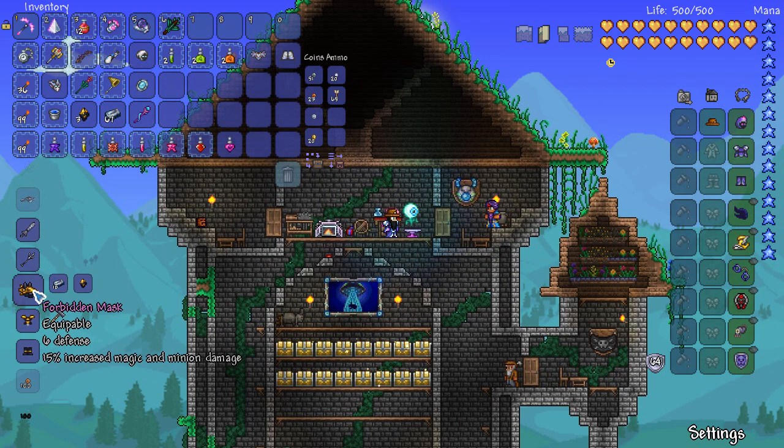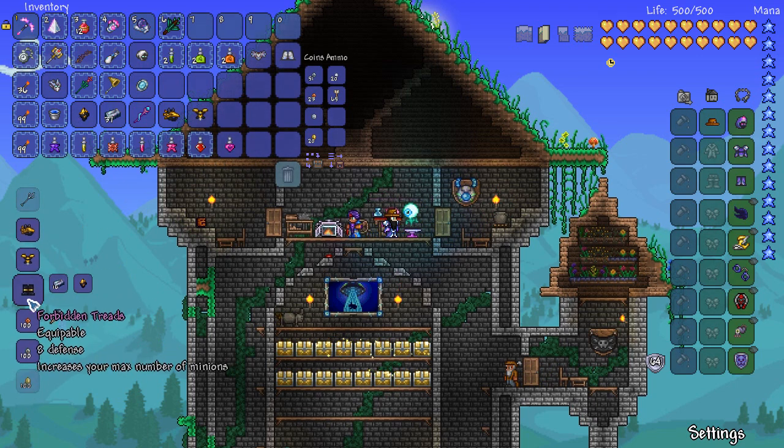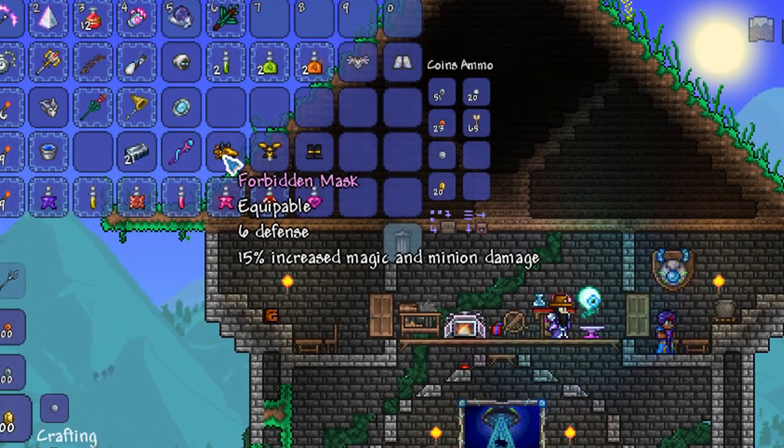Once you have three of those Forbidden Fragments and a bunch of Titanium or Adamantite, you can craft yourself the Forbidden Armor. Let me craft this up now — bam! Breaking down each piece individually: the first piece gives you six defense and a 15% increased magic and minion damage buff.